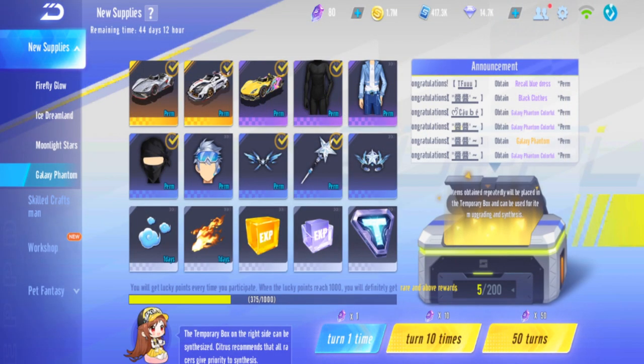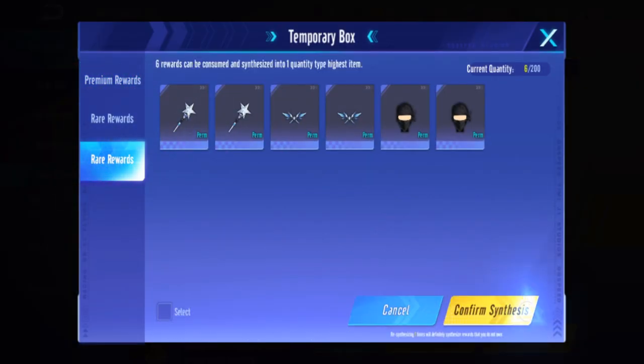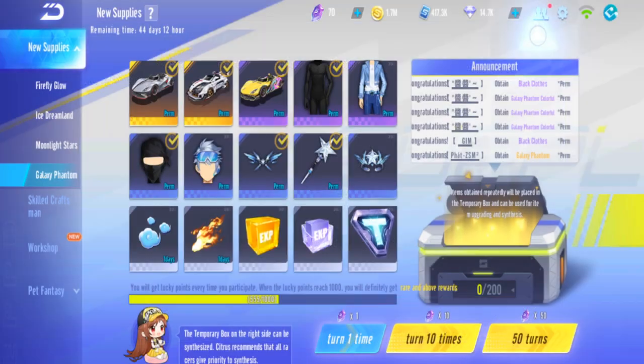Okay we just need like one more duplicate. There we go - we got a duplicate, it's the hair again, that should be enough. Hopefully we get a new avatar item, not a duplicate. We're just missing the hair.